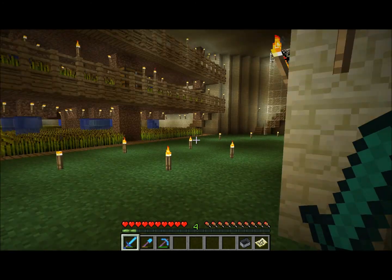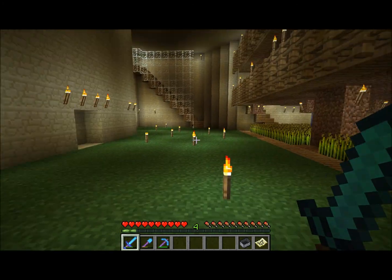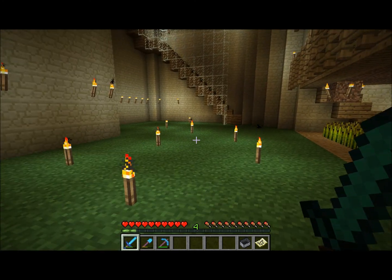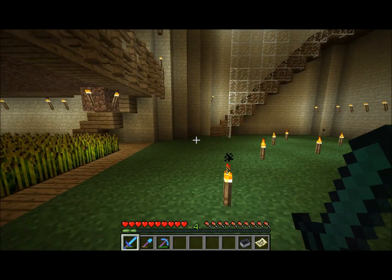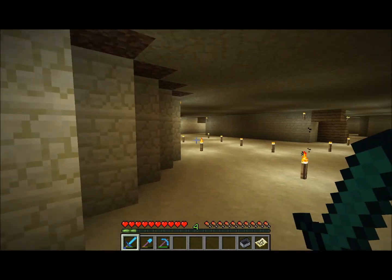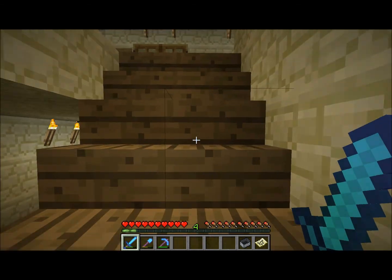Let me close the door back up and go back upstairs. Right here, I'm going to plant some cocoa beans. I didn't do this because I built this all during Minecraft 1.25, and I only recently downloaded the snapshot which allows you to plant cocoa beans and harvest them. I might plant some pumpkins, but not too many — it's just a bit of a waste of space for me.